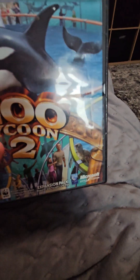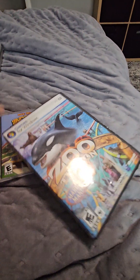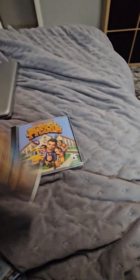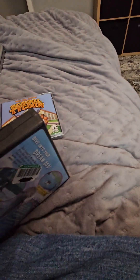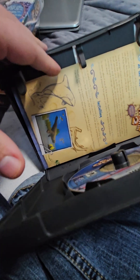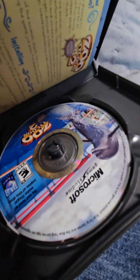I have the other copy — Zoo Tycoon 2 Marine Mania Expansion Pack. It's the same thing. The spine is the same, and the back's the same. This comes with a CD guide on how to install the game. Here's the same artwork.